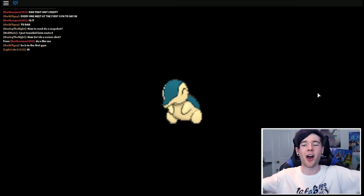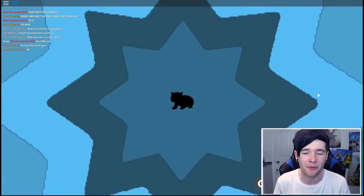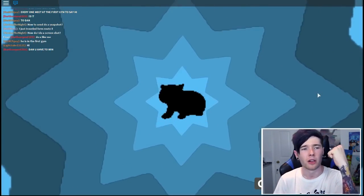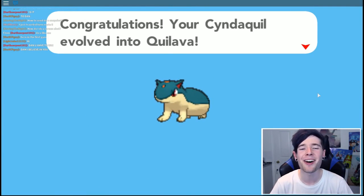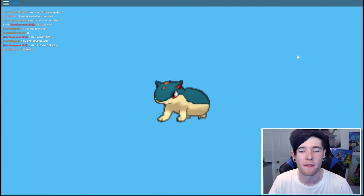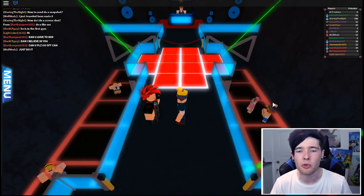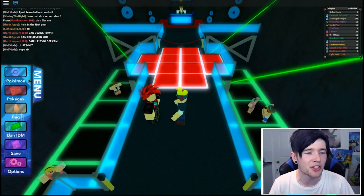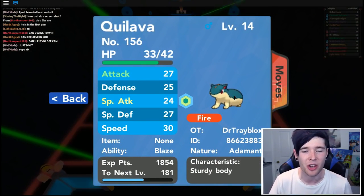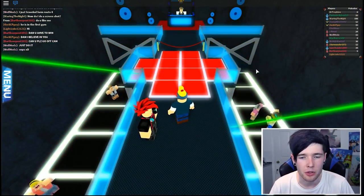Oh my goodness! Cyndaquil is evolving! This is perfect timing. Go on Cyndaquil - evolve into Quilava, which is perfect. Look at it! Oh, this animation is awesome. Dan, you have to win. Don't worry, I will. Here we go. Quilava! Oh my goodness, you know what? Typhlosion is such an awesome Pokemon. I cannot wait to evolve him again, but he doesn't evolve for a little bit - I think he evolves at like late 20s in levels. Let's check out our brand new Quilava. Look at him, looking great.